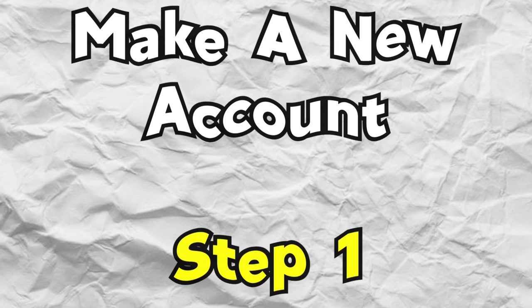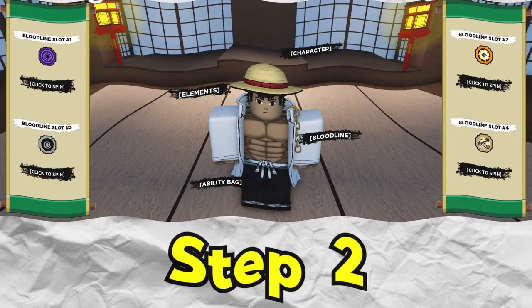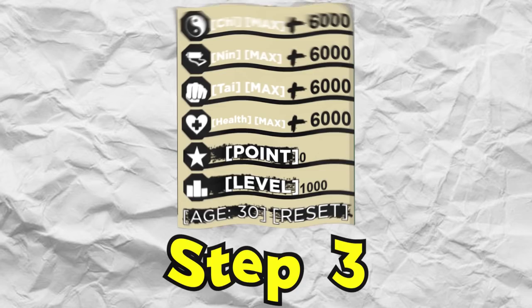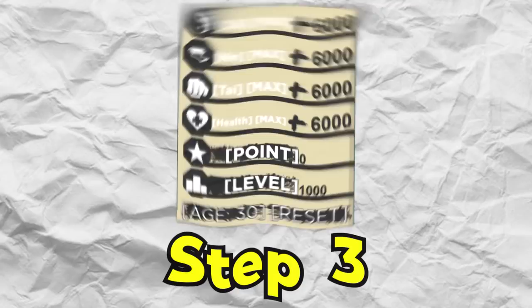Step one: we're going to make a new account since we want to start off as a noob. Step two: head over to the edit section and change up our look, because we can't be looking like a noob if we want to become a pro. More importantly, step two also involves spinning and rolling for some good bloodlines, because without good bloodlines in Shindo Life you won't make it far. Step three: level up our bloodlines to max and get our player to level 1000. If this video does well, I'll probably make a part two and rank all the way up to S rank.